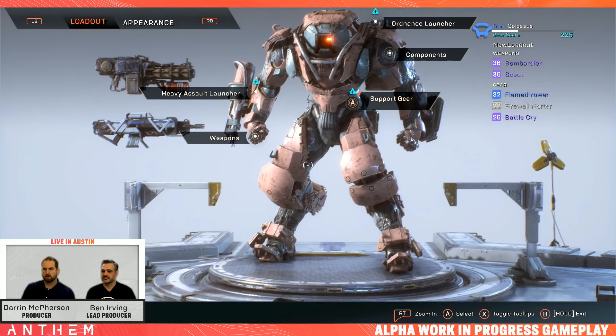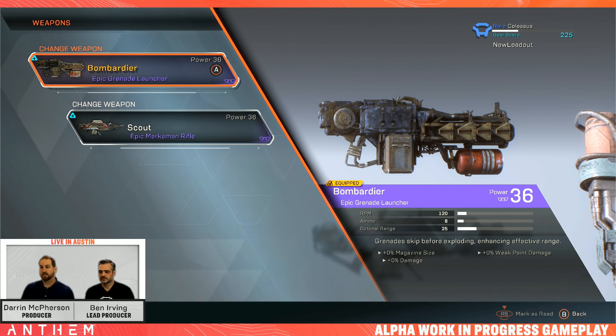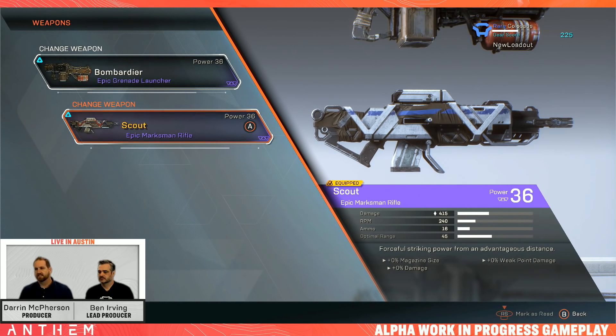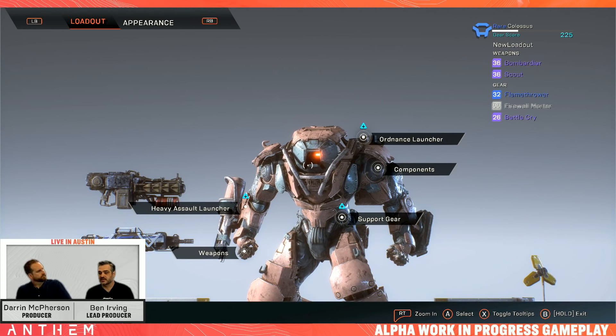Let's look at some epic gear. Here's our grenade launcher — a heavy weapon that can only be used by the Colossus. There's the grenade launcher and the autocannon, both massive and Colossus-only. Here's a marksman rifle that can be used by anybody. You can see its damage and optimal range — that's where you'll do the most damage; if farther than that, damage will be lower. And of course it's got three inscriptions, since it's a rare item.